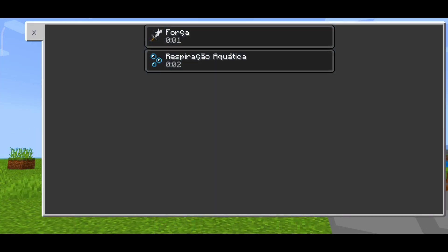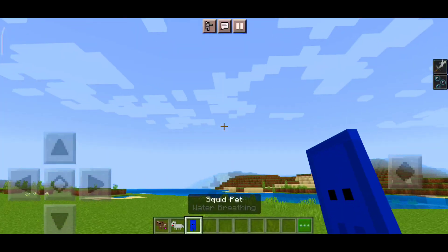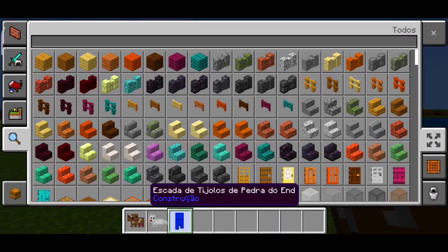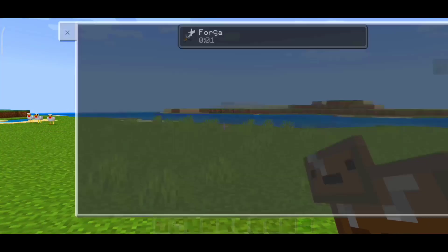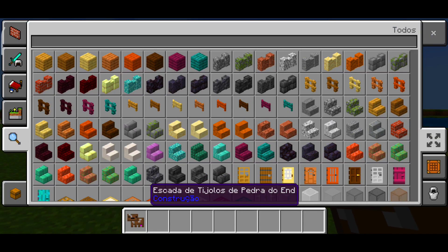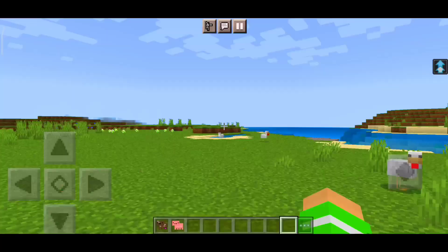The Lobe gives you Strength and Respiration Aqua — Water Breathing. If I remove it from the inventory, the effect goes away. So the Lobe gives only Strength if used alone. Then if I switch to the Vaca, it just gives the Mooshroom effects. Look at this!